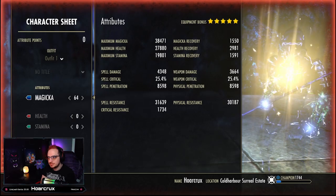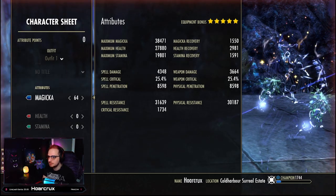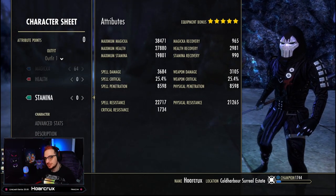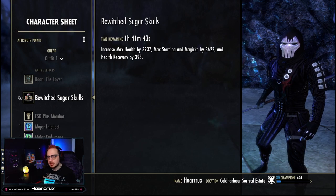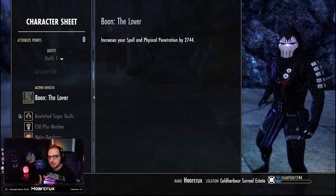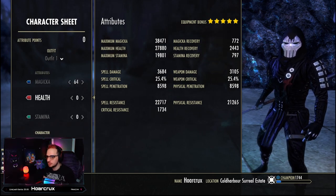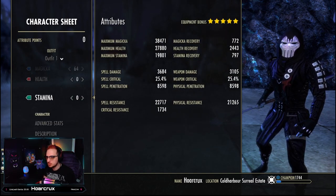With all of our recoveries we're sitting at around 1550 Magicka and Stamina recovery, and with Continuous Attack active this will go up to damn near 2000 with all sets active. If you need a little more Magicka recovery you can go the Atronach Mundus or swap some spell damage jewelry glyphs to Magicka recovery. Pay close attention to our health recovery — it's at 3000, which equates to around 1500 heals per second. I'm not running Vampirism because we're tanky enough, and the increased spell costs make it very hard to sustain without sacrificing too much damage.